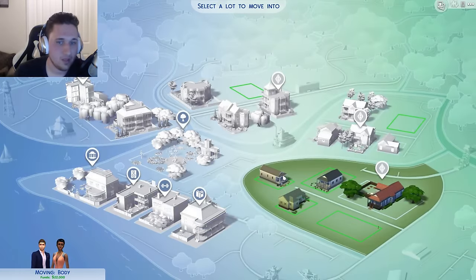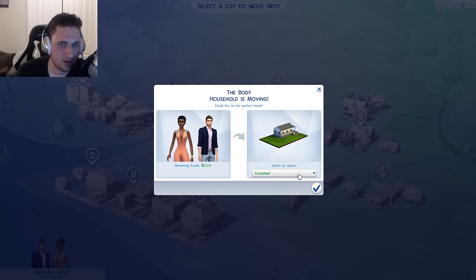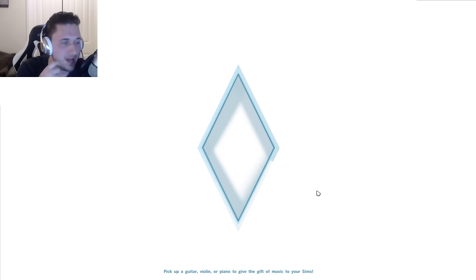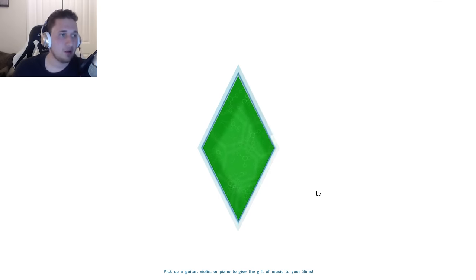I think that would be bad, so we're going to have them move to Willow Creek — Willow Creek's my favorite. We're going to have them just move in here, furnished. The Bonnies now live somewhere, and we can go look at those buildings too. I want to show you guys the businesses and all that good stuff.